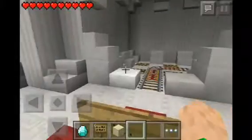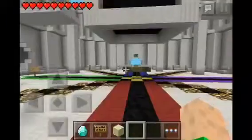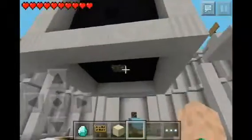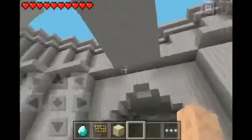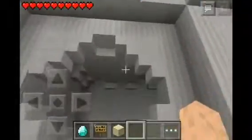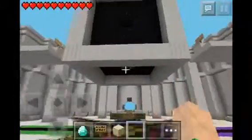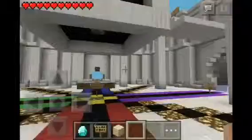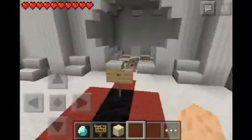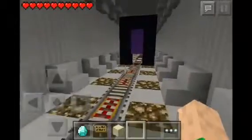Hello everybody, and welcome to another Minecraft Pocket Edition video. Today we are on the Avenger Puzzle Escape Map Espiel. In the last episode we did some stuff over there, some thinking and some puzzles, and we got to the Matrix. We need to get walls, and we're going to do the Red Whale section. I think I knocked the minecart all the way in there.